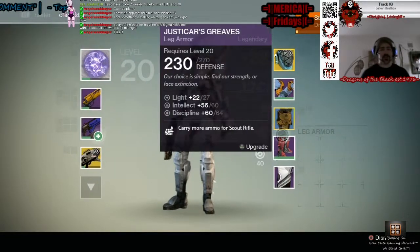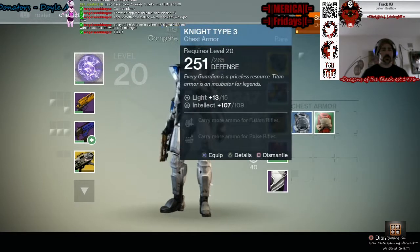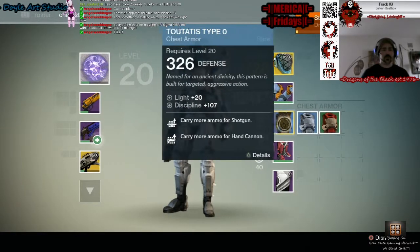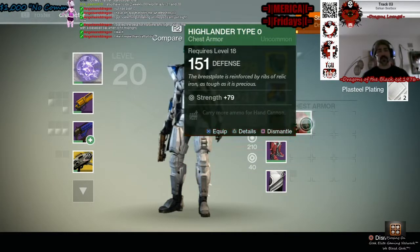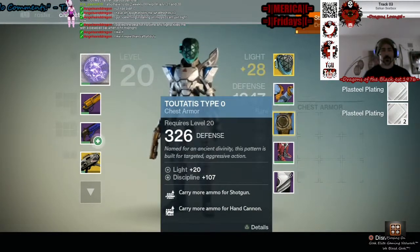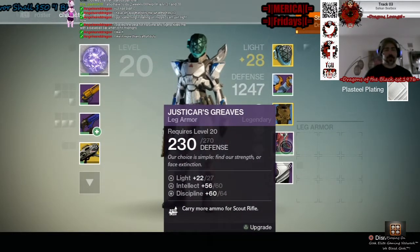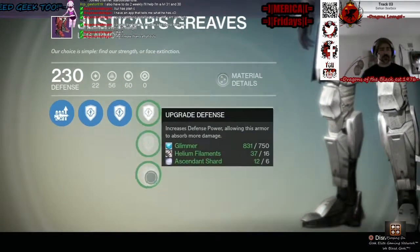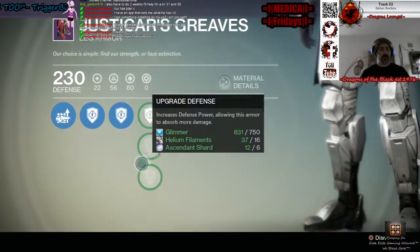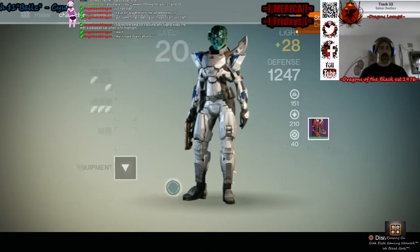We're very high end on managing our characters here. I need the purple for this right here — I need to replace this one rare with a purple. But then I want to replace this purple and this purple. The thing is I don't want to waste those ascendant shards, so I'm just leaving them as is.